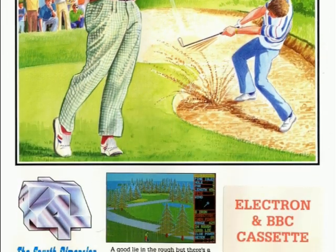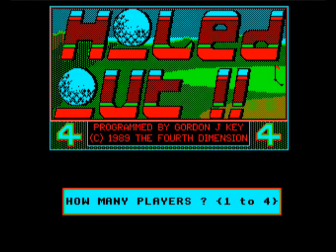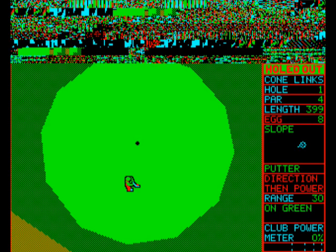Holdout is one of those games where expectations meet reality. It was marketed in a similar way to Elite, in a big glossy box with a map of courses, a thick manual and an array of gorgeous looking screenshots plastered everywhere the Electron owner cared to look.